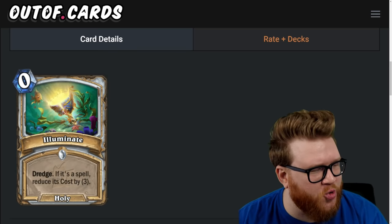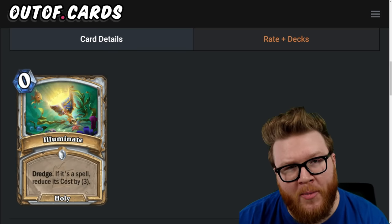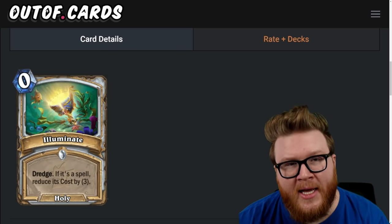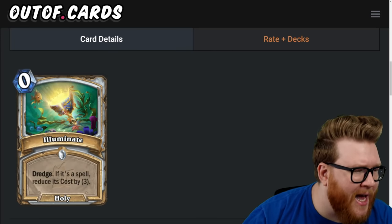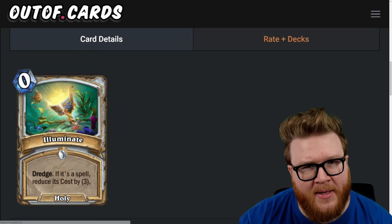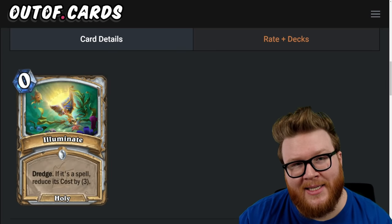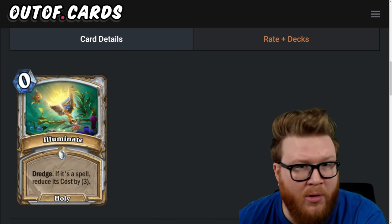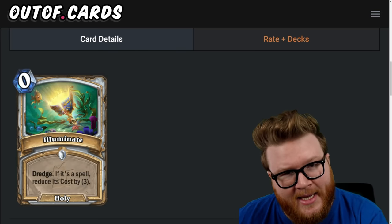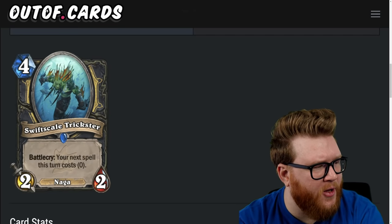Next is Illuminate, a zero-mana Priest spell: dredge; if it's a spell, reduce its cost by three. Pay zero mana to reduce the cost of some insane spell by three — crazy naga synergy, spell spam synergy, Lyra generation synergy, holy synergies. Zero-mana spells like this often find ways to get played. It gives you quality and cost reductions for blow-up turns, for Lyra turns, for setup turns. This feels like a four-star card.